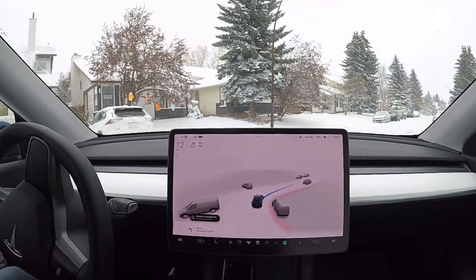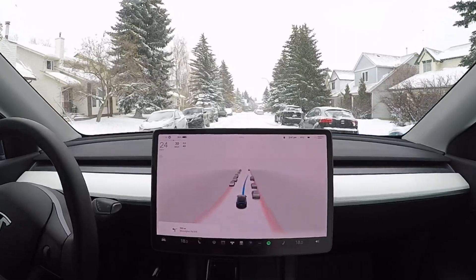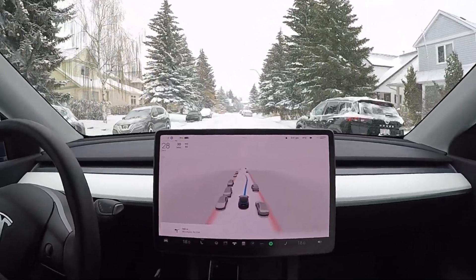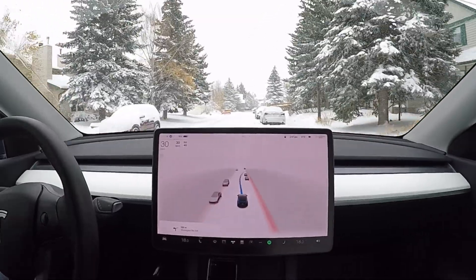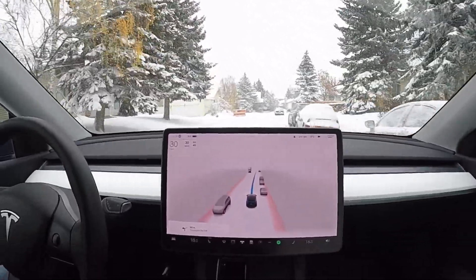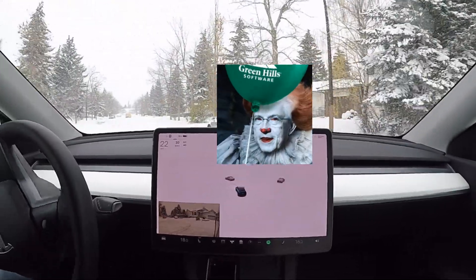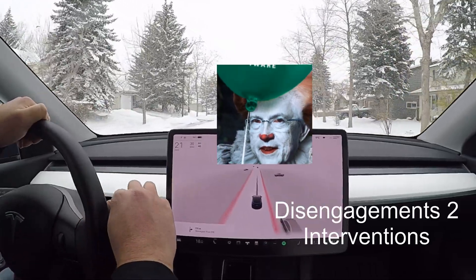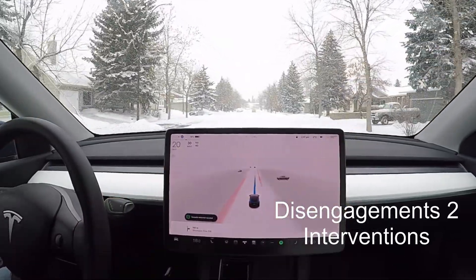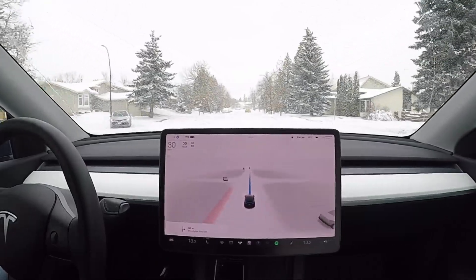Engaging back FSD. It does a small pause over here which is not really required. It drives over those snow banks very aggressively over there — a little bit too fast for my liking, so I stopped it. I'm going to report that one. It does that turn always very aggressively and I don't understand why.